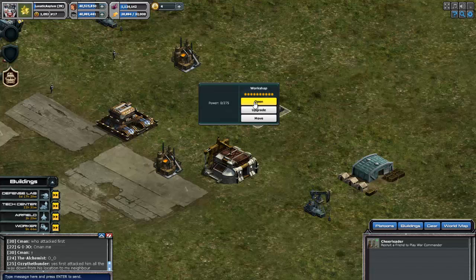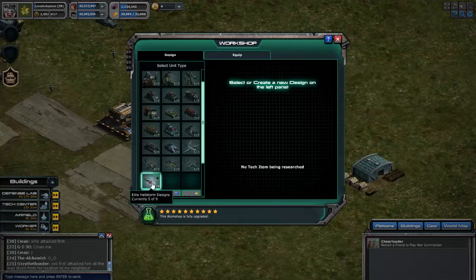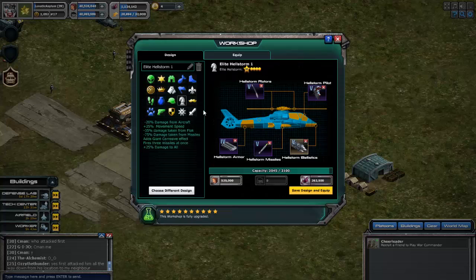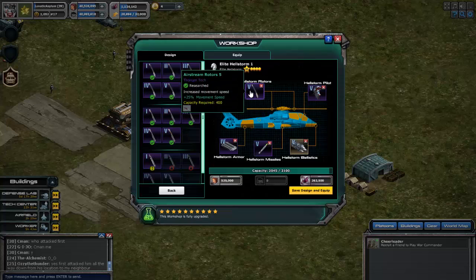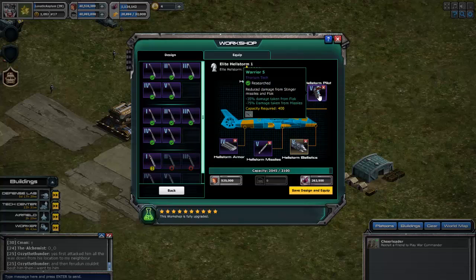Just a little post. Somebody asked how video seems to be the easiest way for me, for what I do with my Hellstorms. I have one with the corrosion. All of mine have the level 5 movement speed, because the other option would be minus 35% damage taken from flak. You already get that with the pilot and it doesn't double it, so there's no point in using it.